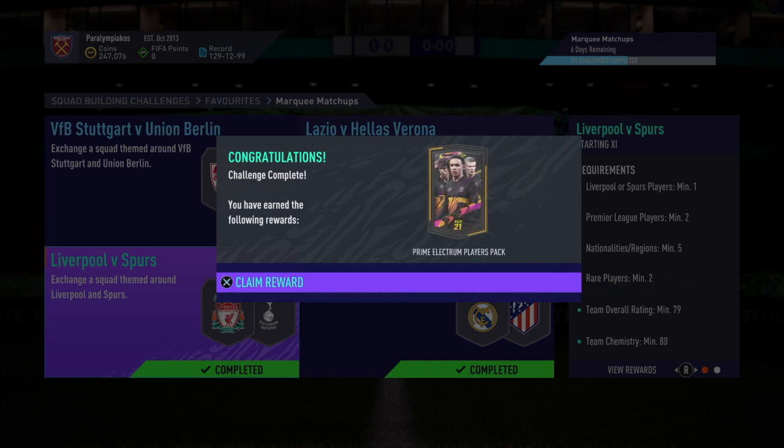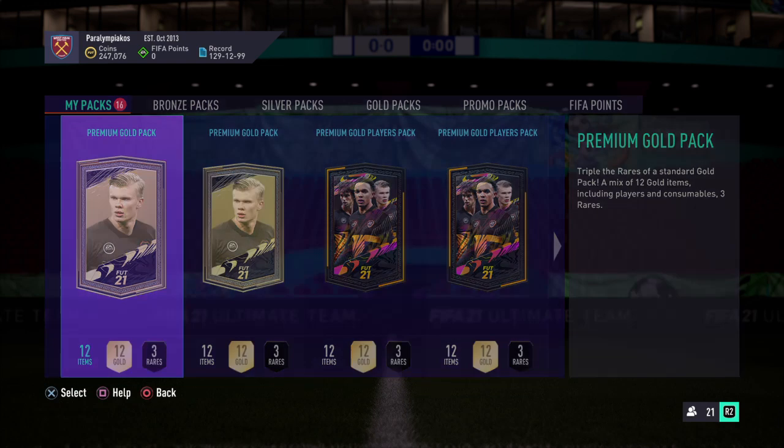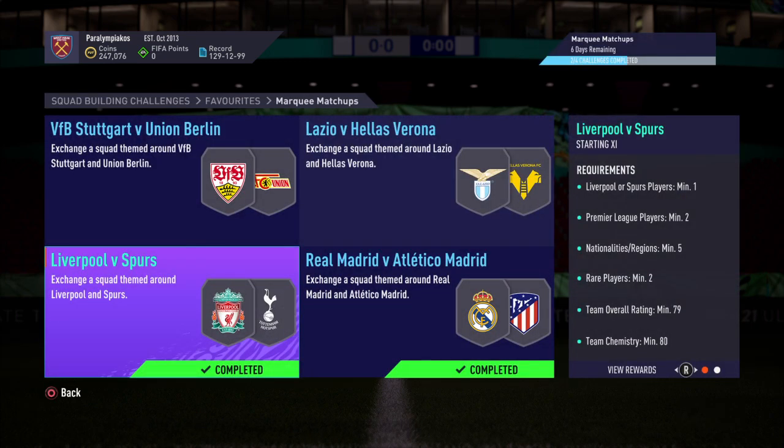We're going to submit this now. As I said earlier, any issues — just leave a comment or message me on Instagram. We're going to be saving this pack for tomorrow's stream, so please come back. We've got Footmas, Icon Swaps, Road to the Final Packs, and Wigan League Revolves — it's all going to be quite fun. But that's all for this video, guys. If you've got to the end, comment 'Spurs, we'll bottle it,' and I will see you later. Goodbye.